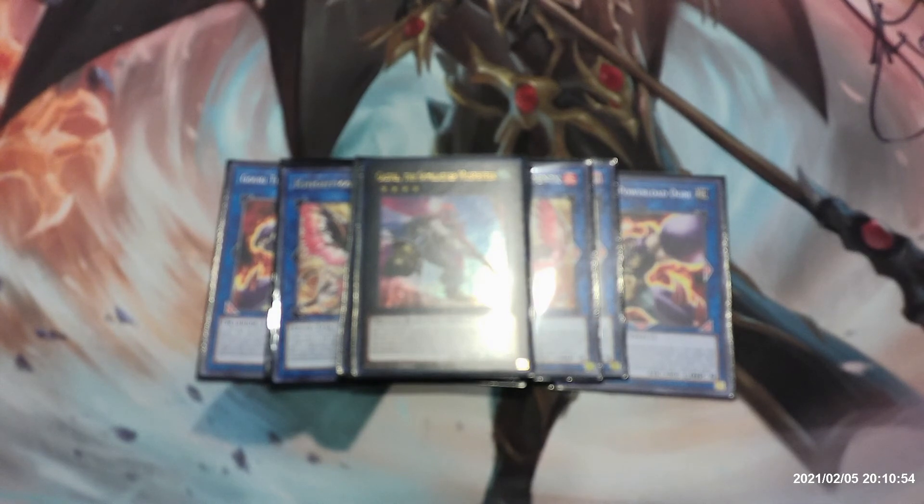Next up we have one copy of Number 70: Malevolent Sin, requiring two level four monsters. Once per turn, detach one XYZ material, then target one monster your opponent controls and banish it until your opponent's next standby phase. At the end of the damage step, if this card attacked, it gains 300 attack and its rank increases by three.